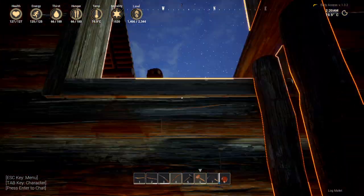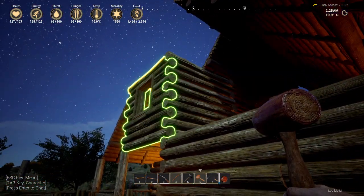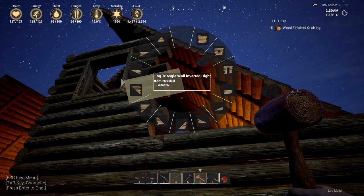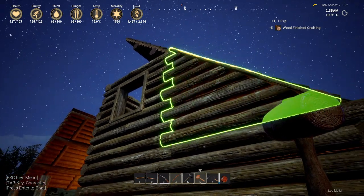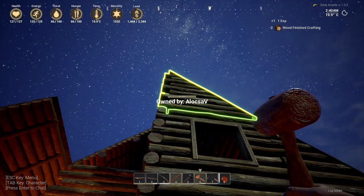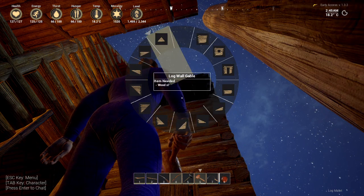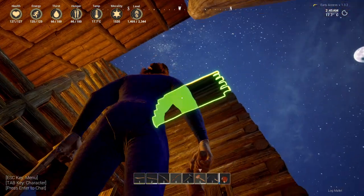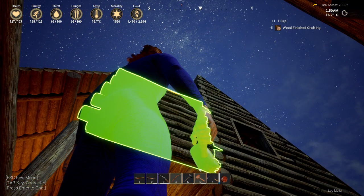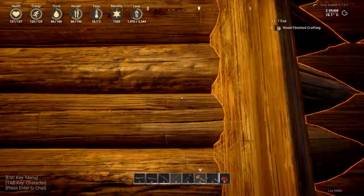I gotta go outside to check. Yeah, like so. In here, let's put the triangly one, which would be like this. Nice, and another one on top. There you go, over there. Seems like it's another full wall and now I can't see. No, I think it's like this — yeah. Pretty good.